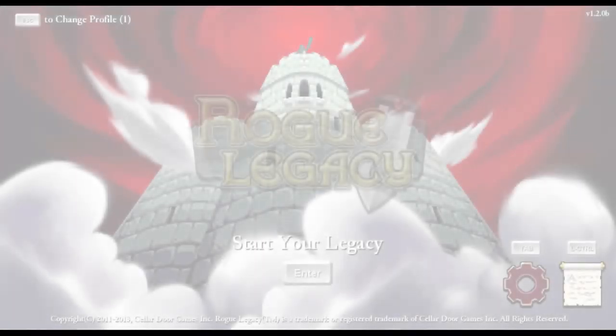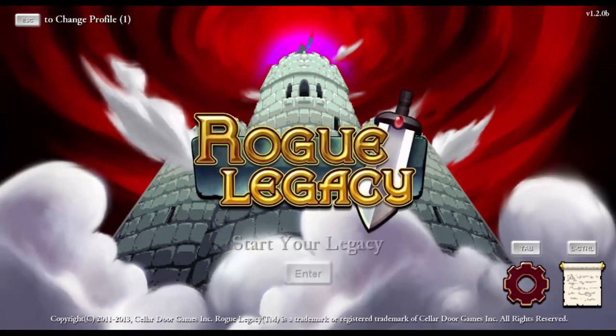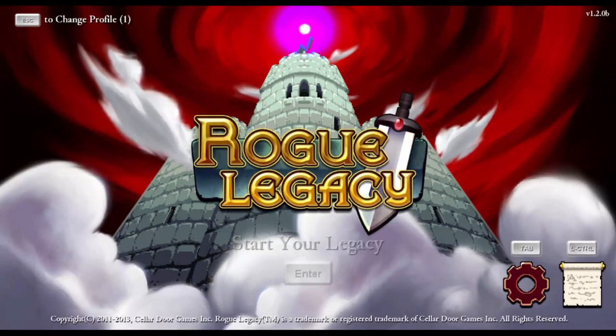Press D to attack. And thus begins Rogue Legacy.